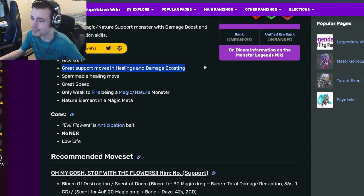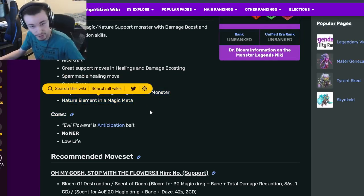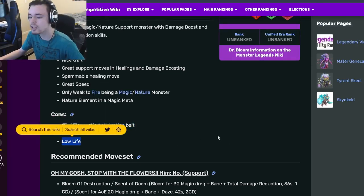Looking at his pros and cons: he has nice traits, great support moves, healing, and damage with spammable healing moves. He has great speed and is only weak to fire, being magic and nature, which is pretty great. His element is nature in a magic metal, which is very, very good. His cons are one of his moves being an anticipation bait, no NER, and low life.